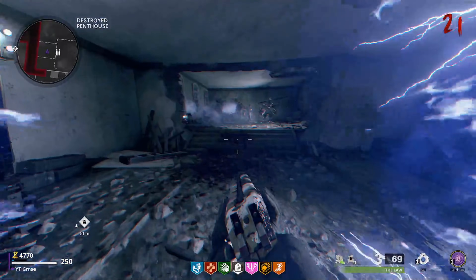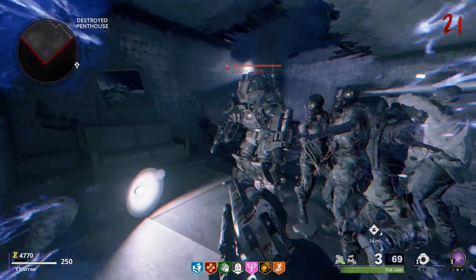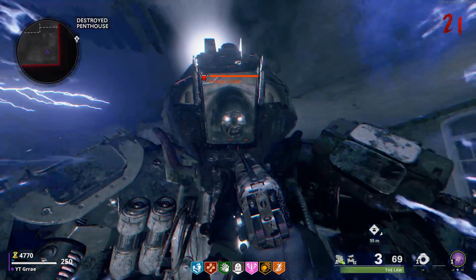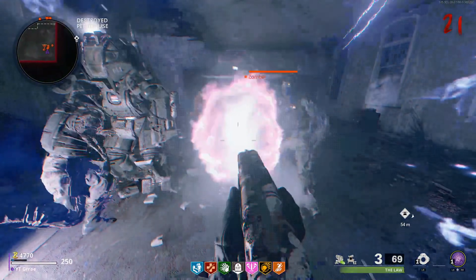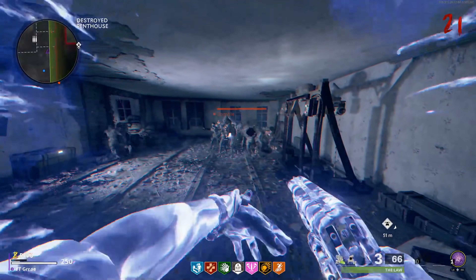Hello everyone, my name is Gray and today I'm going to show you a brand new god mode glitch on Mara de Toten. You can do this solo to unlock camos extremely easily, go for infinite rounds, and get unlimited XP. This glitch is very easy to do and extremely overpowered, and all you guys are going to need is an Aether Shroud field upgrade.